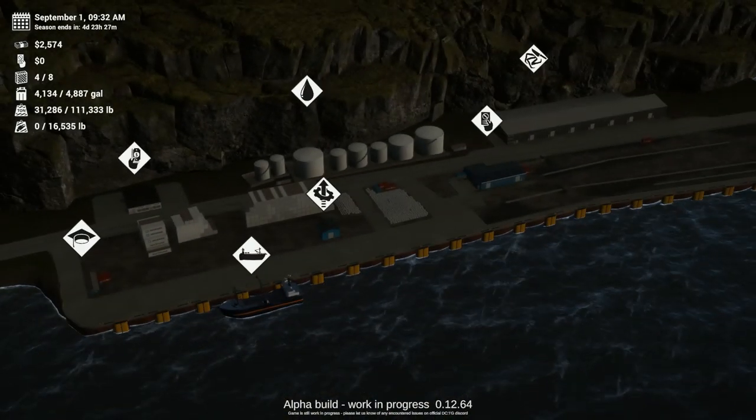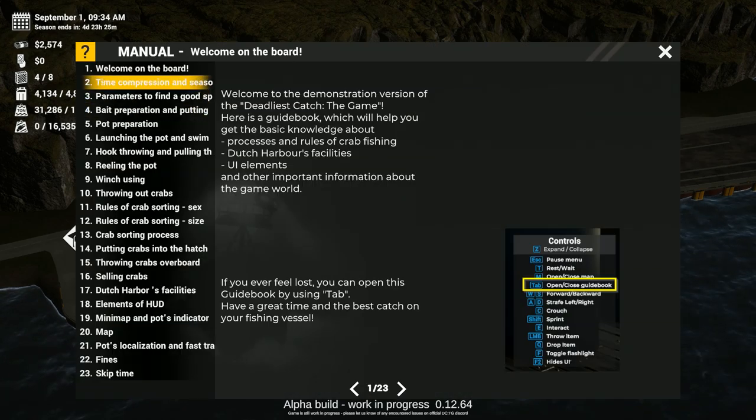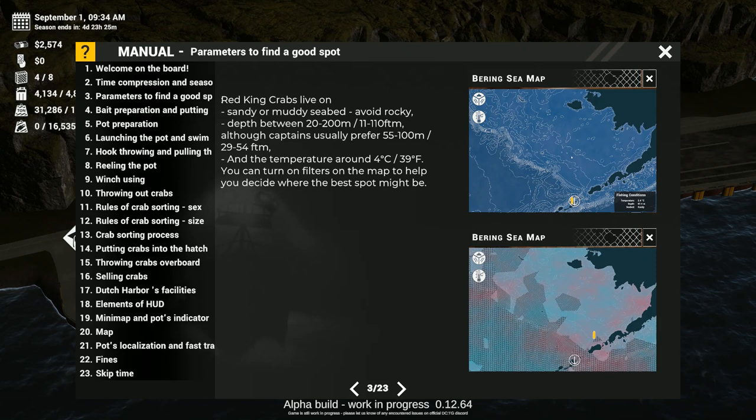That's going to take quite a bit of our money, but if we can do this right, we should have no problem. I'm going to check the parameters to find a good spot. Red king crabs live on sandy or muddy seabeds — avoid rocky areas. Depth between 20 and 200 meters, or 11 to 110 feet. Temperature around 4 degrees Celsius, or 39 degrees Fahrenheit. You can turn on filters on the map to help you decide where the best spot may be. I guess the red means that's a better spot.